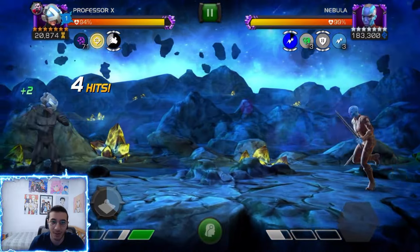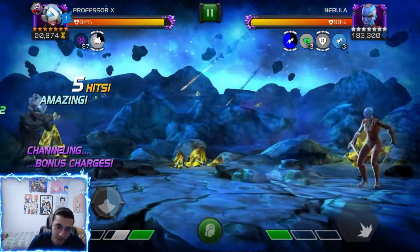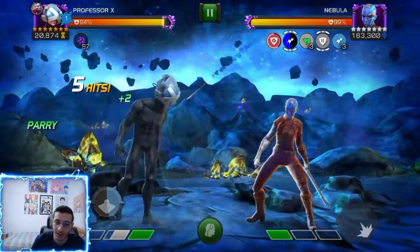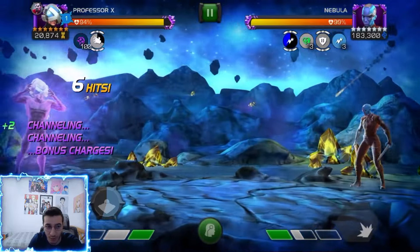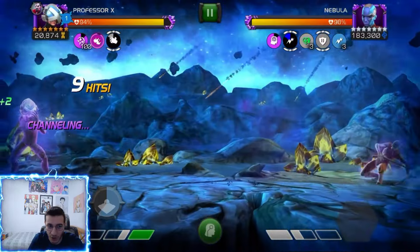We're going to try and build up our buffs. We want to get to 100 charges and then ideally throw two SP1s so we can get our first four buffs. You always want to throw the special while you're charging a heavy.